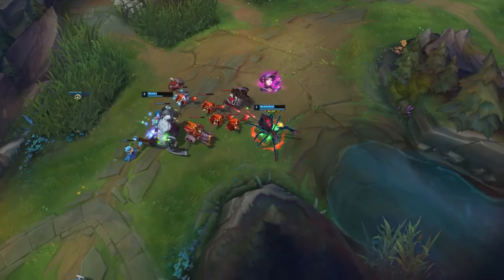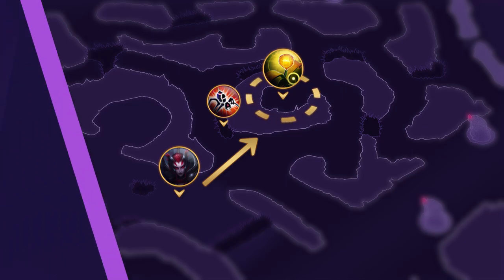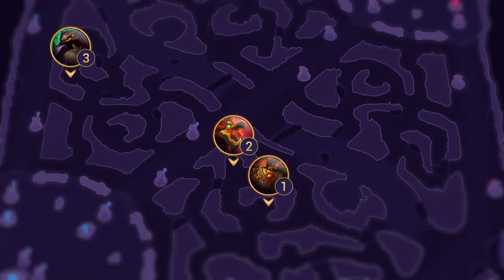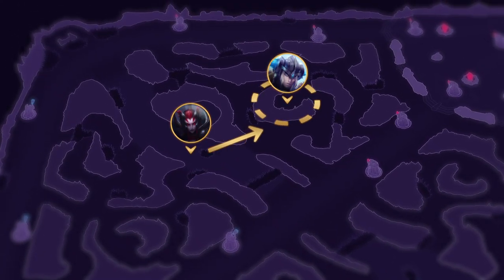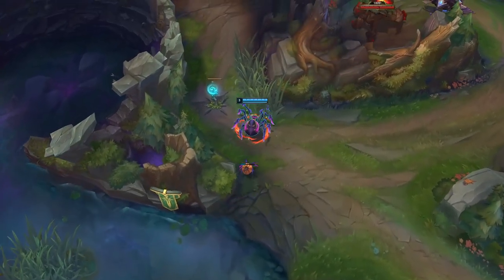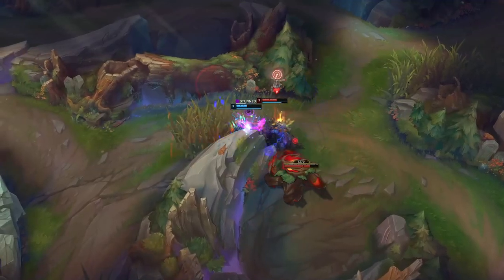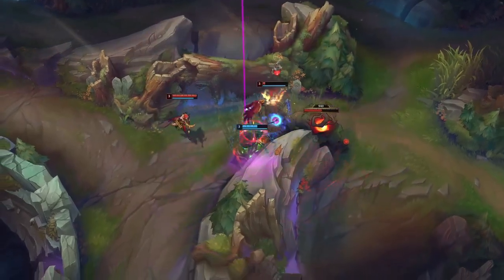The best way to approach invading as Elise is getting proper early vision down, utilizing the vision from your human form Spiderling to push up and ward the enemy's buff. In this clip, Elise pushes forward for vision, resets to clear Red, Raptors, and Gromp for level 3, then skitters to Sejuani's red buff, fully knowing Sejuani would be there. Elise gets the kill on Sejuani and evades the Quinn in the process — a huge win that leaves Sejuani with no buffs, severely weakening her early game while giving Elise a gold spike to snowball.